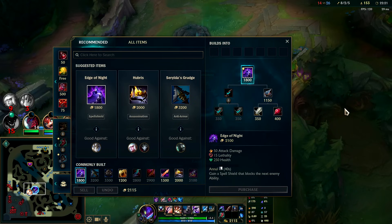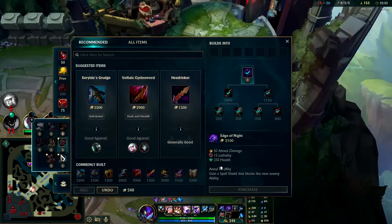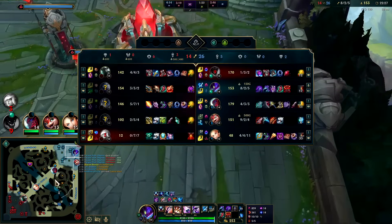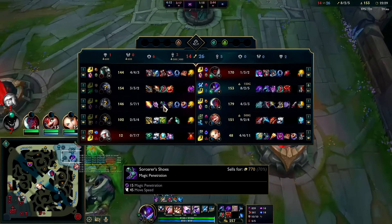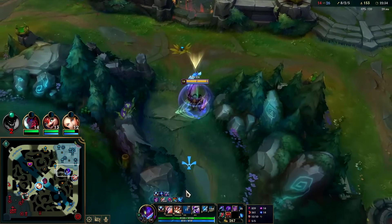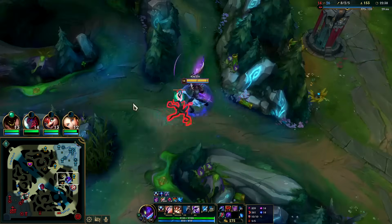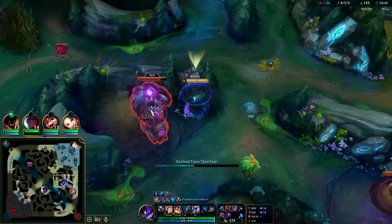Magic resist would be good here but we don't need it. The main thing it'd help against is flat penetration. The only thing they have is Galio's Sword's Edge — they don't have two sets of penetration items yet. Smite this, Q-W — 1100 damage.